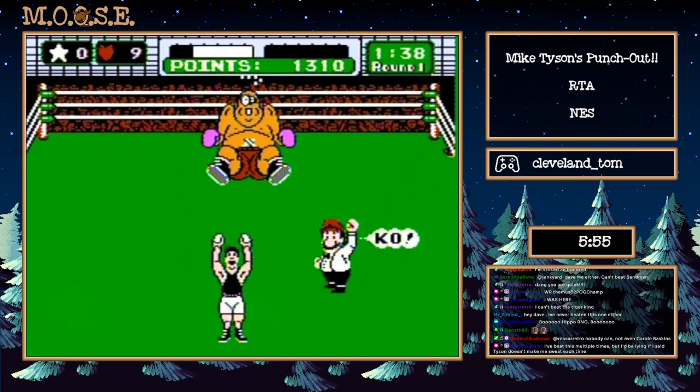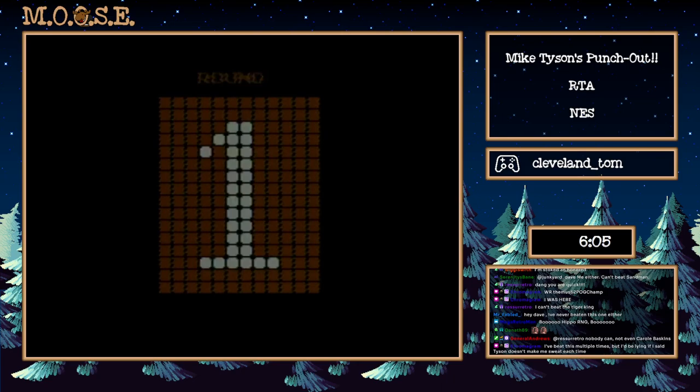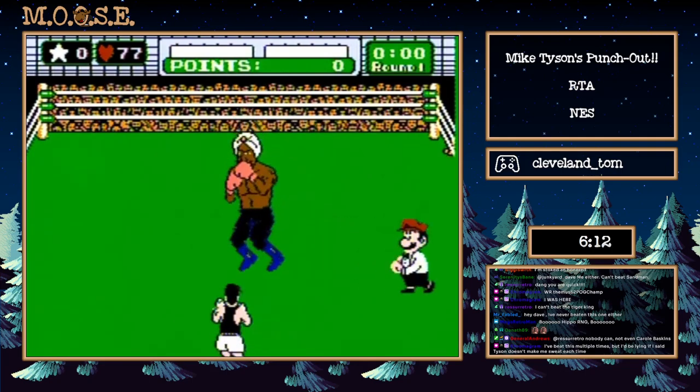Next we're coming up on a very fun fight — by fun I mean stressful. The Great Tiger fight is next. There's no RNG in it, we just have to do it right, which is not always free. Our goal here is to force three stars and use two of them.